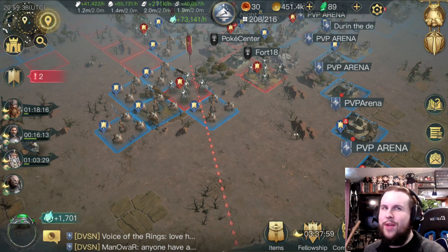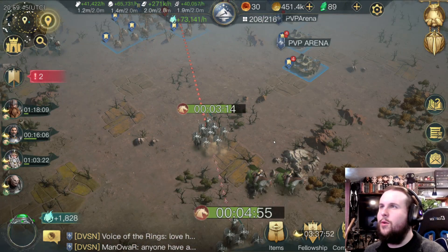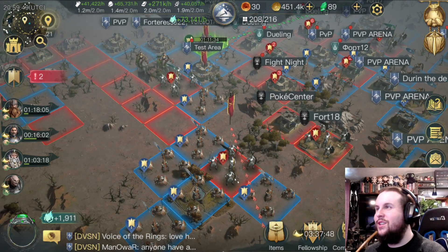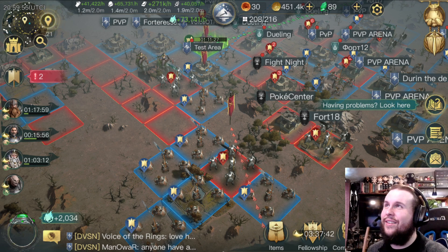It's a dual zone so we can practice builds. We've made a rule where you can't destroy forts, and we made this weird-looking square right here. Basically, we're just going to battle armies, try builds, have fun, make friends. It's kind of a fun little thing to do.